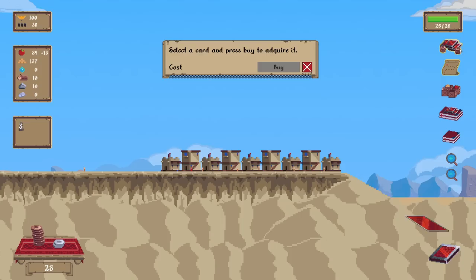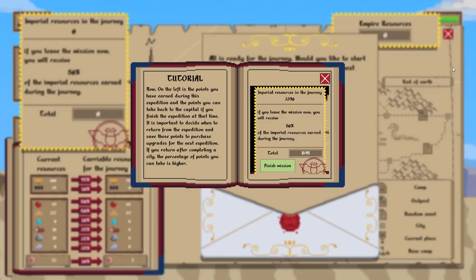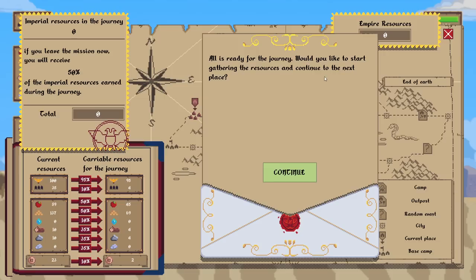A well — only buildable on land. I'll take it nonetheless. On the left are the points you've earned during this expedition — the points you can take back to the capital if you finish the expedition. Important to decide when to return from the expedition and save those points to purchase upgrades for the next expedition. If you return after completing a city, the percentage of points you can take is higher.